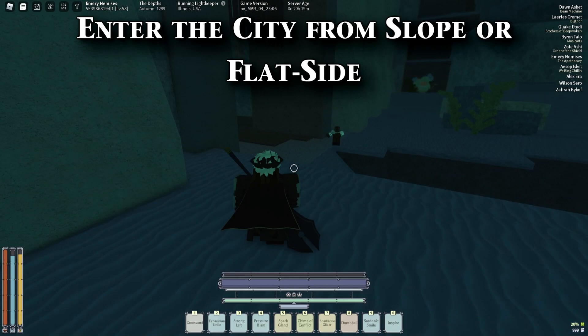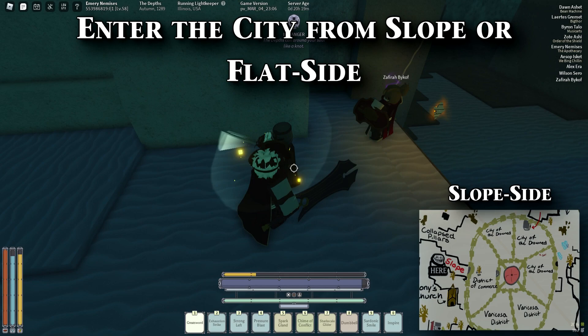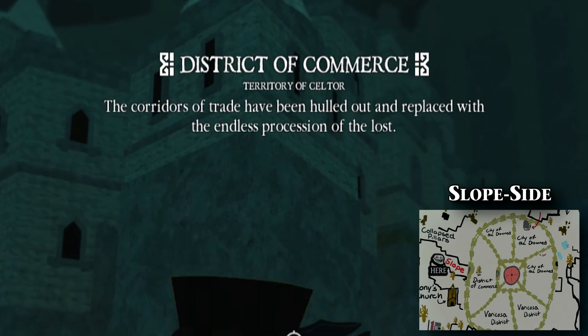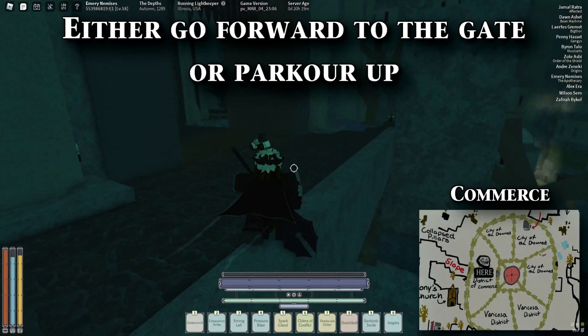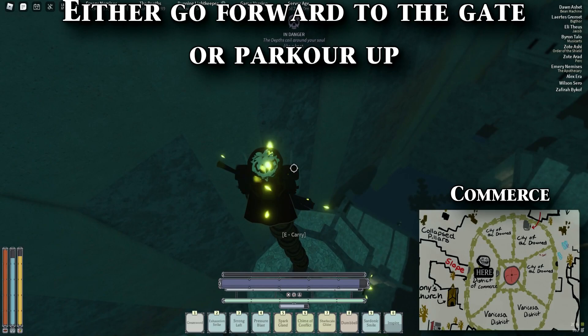Let's talk about the city. To enter the city, you can either enter normally through two different sides, which I'll call slope side or flat side. Slope side has a ravine type of area, and it's on the side opposite of flat side. When entering through slope side, you will be entering one of the death city districts, the district of commerce. This was apparently how the Seltors made a bunch of money before it sank into the ocean. Within the city of commerce, there isn't much to do here besides leaving. This is the easiest place to leave the depths, so you can either book it straight forward into the open gate or boost yourself up with some handy barrel parkour to get straight to the trial. All the houses in the city of commerce have white roofs.